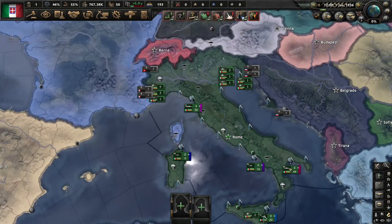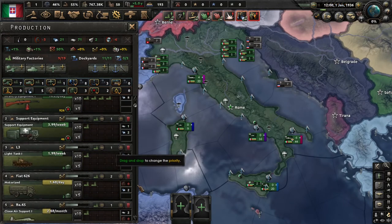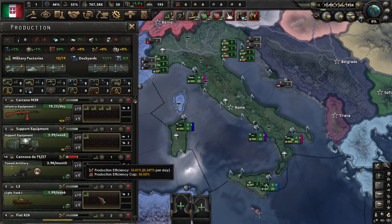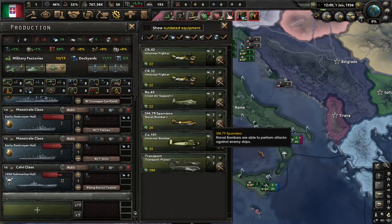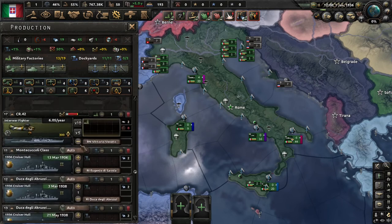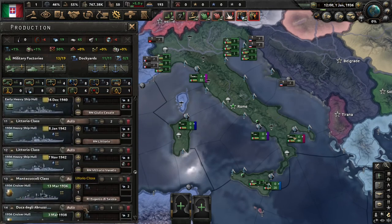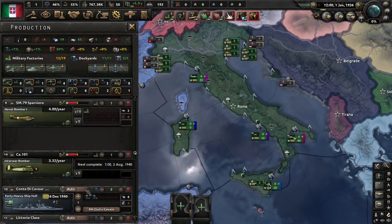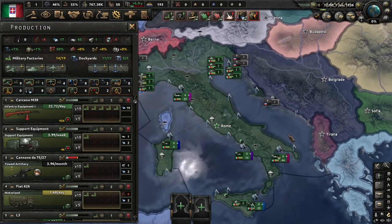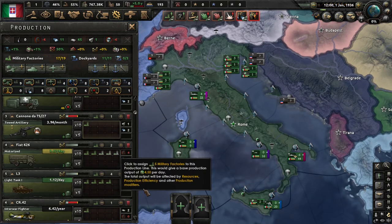Military factories build your equipment for war. Playing as Italy, you need infantry equipment, support equipment, artillery, motorized, light tanks, close air support, interwar fighters, naval bombers, and interwar bombers. If you have at least one factory on each of these, it won't annoy you and you'll be replenishing units as they die in battle. I recommend at least five factories on infantry equipment at all times, about two factories on light tanks for every one on motorized, and one each on artillery and support equipment.